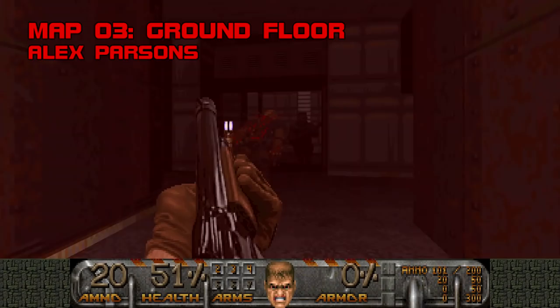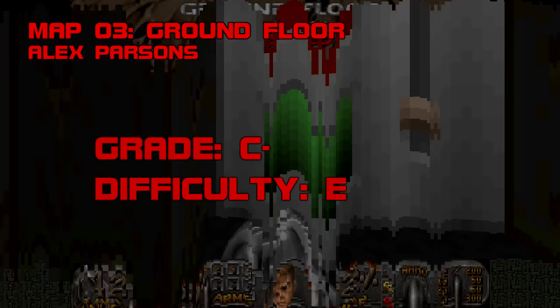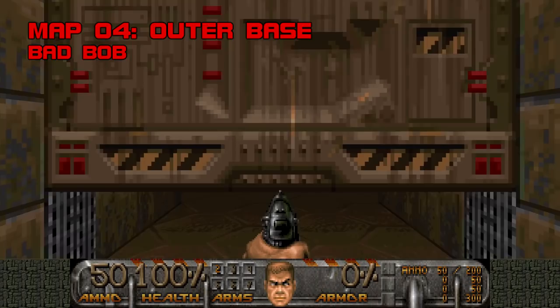Map 3, Ground Floor. Your only adversary in this dimly lit basement is lack of room to move. The demonic infantry are light and few in number, and if you're not phased by having to take out a Baron and a Hell Knight with standard-issue weaponry, this map will be a piece of cake. Ground Floor is one of the most forgettable entries in this set. Grade: C minus, Difficulty: E.